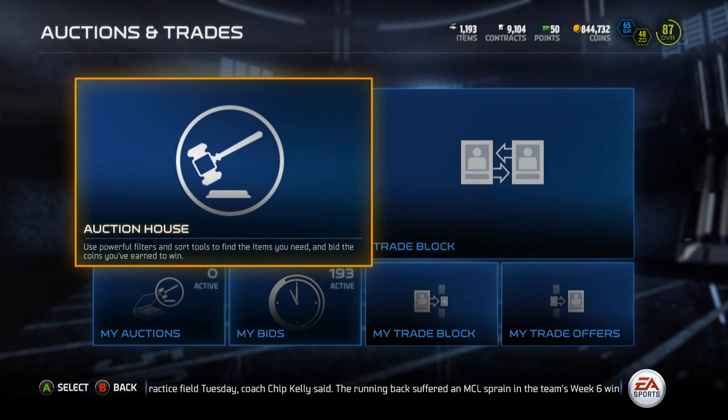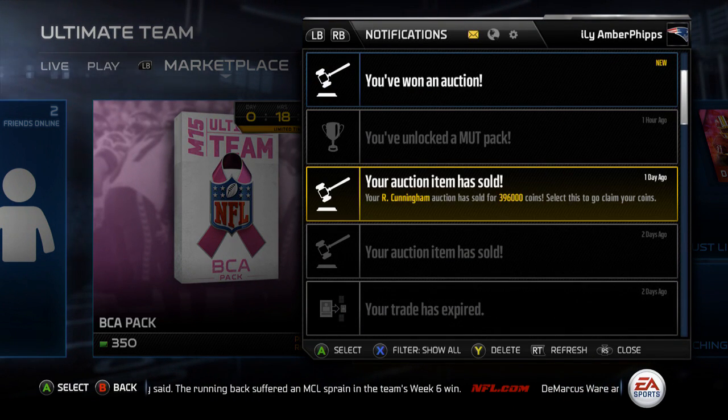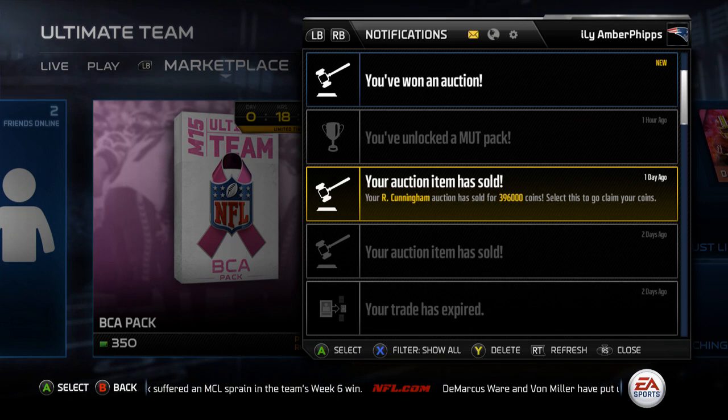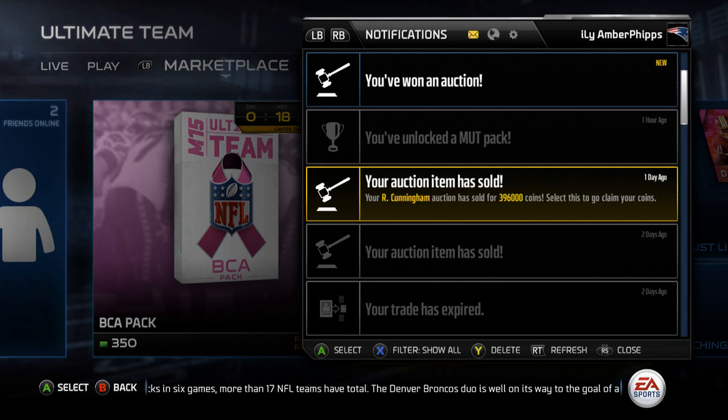I sold Randall Cunningham for three hundred and ninety-six thousand coins, so pretty much 400k, and that was worth it for me to sell him seeing as I only paid — 250 for all the collectibles plus the elite badge, 300 — plus I only paid like 350 for him, maybe around 310. I don't know exactly what I made, which was like 360-some thousand after tax. It's so stupid that this game has a tax.